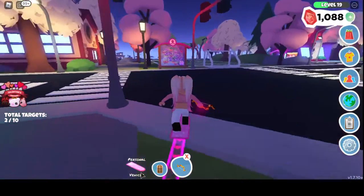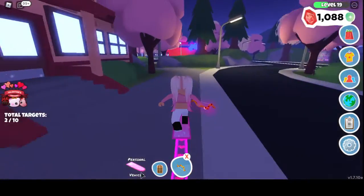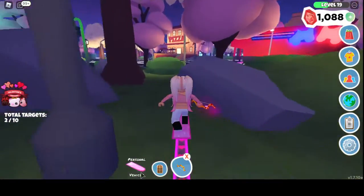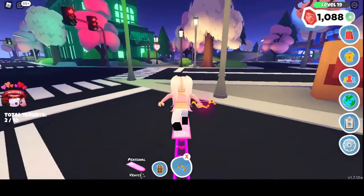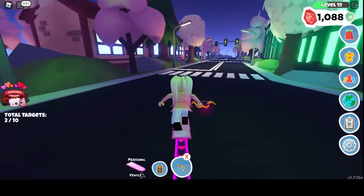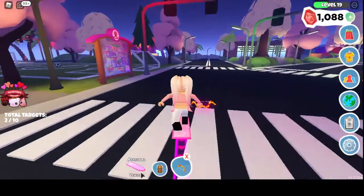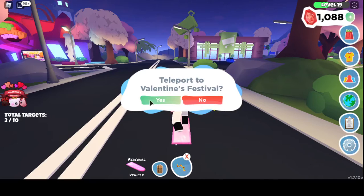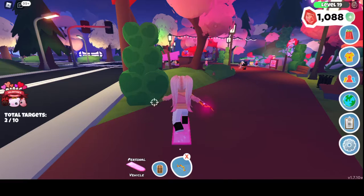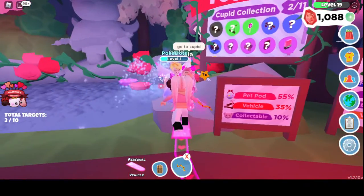That's the whole Valentine's area, but there's much more than just that. If you look around town, there are these little trees. See, this is a mango tree — if you click E, or if you're on mobile just tap it, you can get fruit. So you get mangoes. Then you shake this other tree and you can get pear.